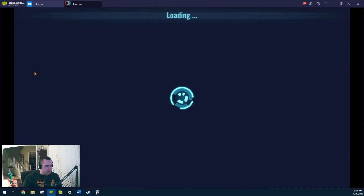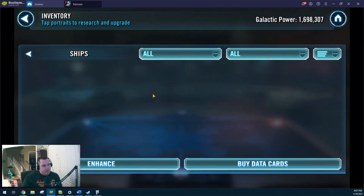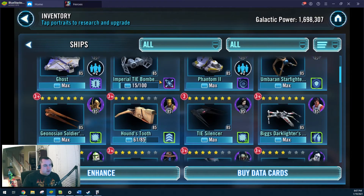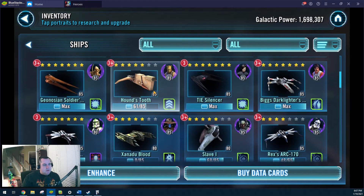Speaking of ships, let's check out where we're at. Anakin is getting very close to 6 stars — very much looking forward to that. Any extra health we can give him would be good, plus extra damage is always good. He hits like a truck even at 5 stars. TIE Bomber — would love to get that to 7 stars, but we're still a ways away. We're consistently chugging away there. Getting close on Hound's Tooth as well.